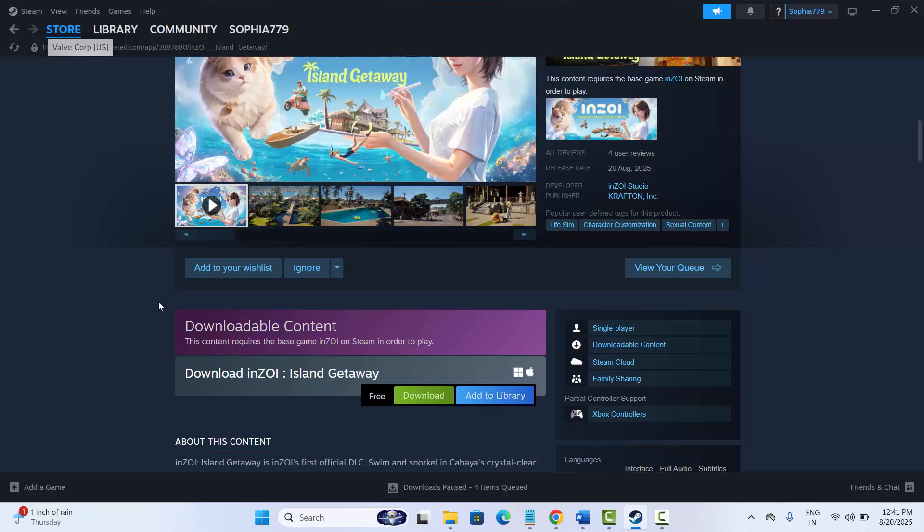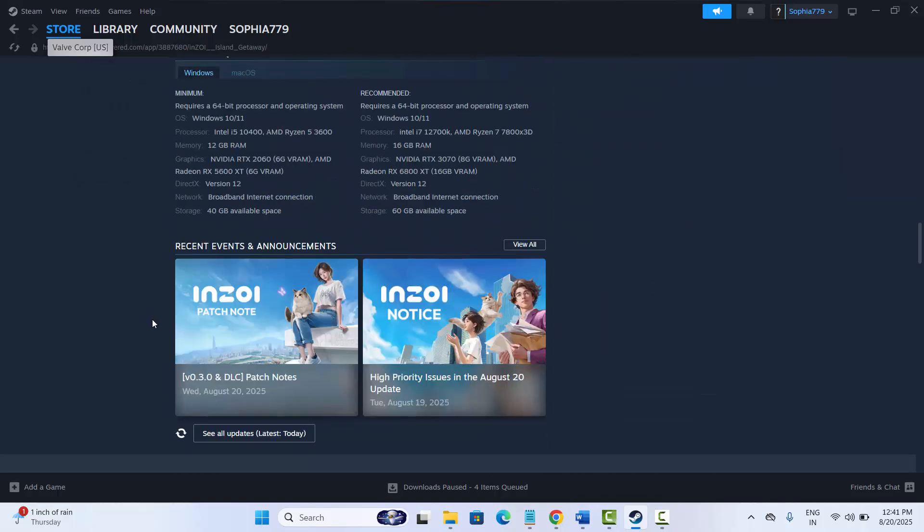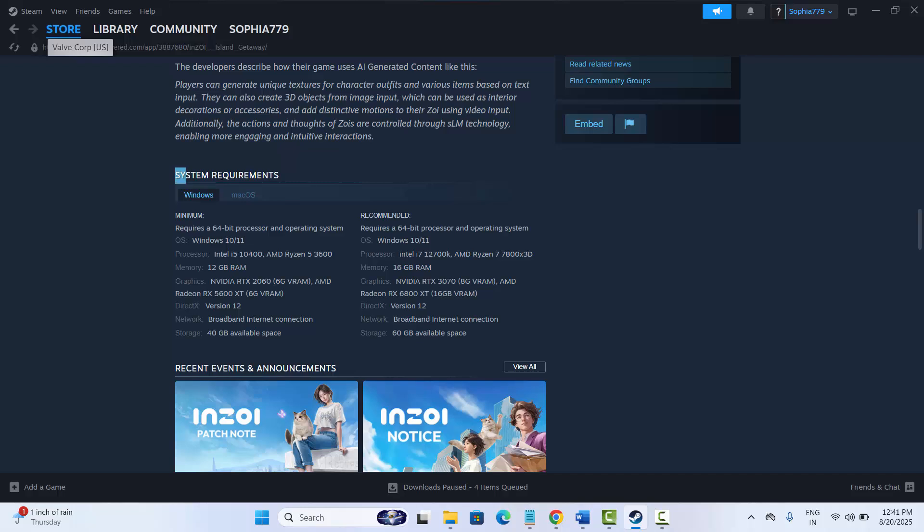The first method is to check system requirements. Go to Steam, search for the game, then scroll below and here you can see the system requirements for the game to play on your PC. If you meet these requirements, check if the game is working or not.